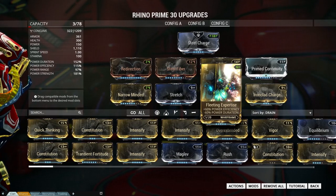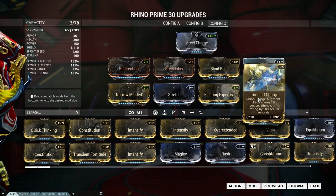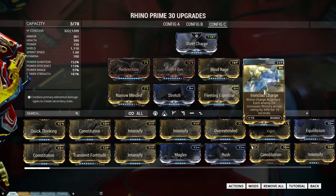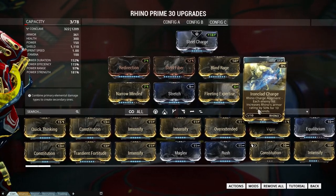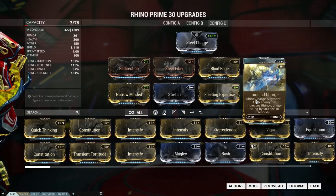The Ironclad Charge itself will increase the Rhino's armor by 50% for 10 seconds every time we hit an enemy. And because of the duration mods it'll be 5 seconds more, making it 15 seconds total. This means that every time we hit an enemy we get a little armor boost.